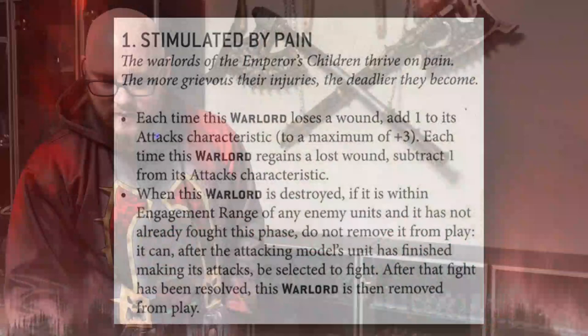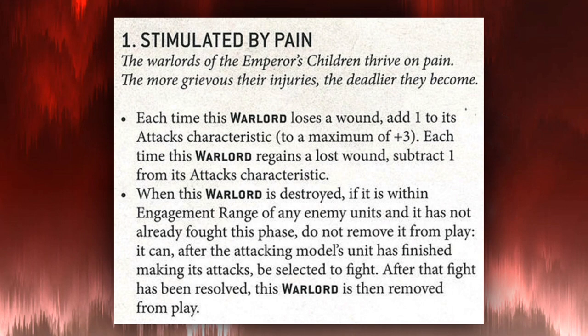Now let's go through the Warlord traits available to Emperor's Children players. First up, Stimulated by Pain: each time this Warlord loses a wound, add one to the attacks characteristic, to a maximum of three extra. Each time this Warlord regains a lost wound, subtract one from the attacks characteristic. When this Warlord is destroyed, if it's within engagement range of enemy units that haven't fought yet, it can fight after the attacking unit finishes, then is removed from play.